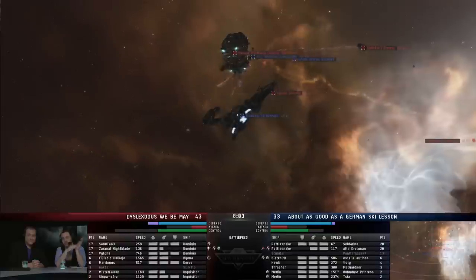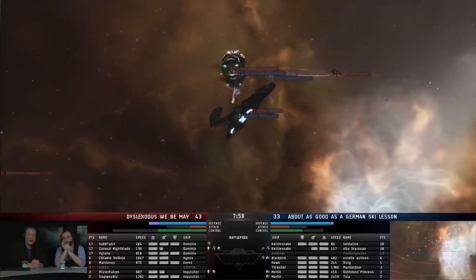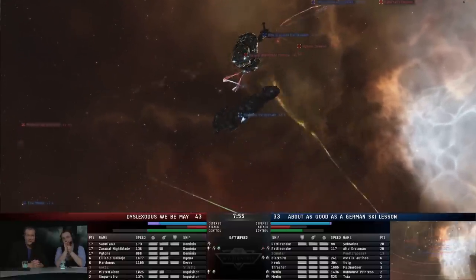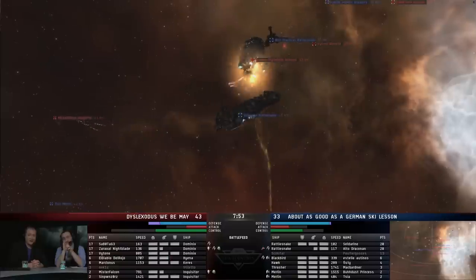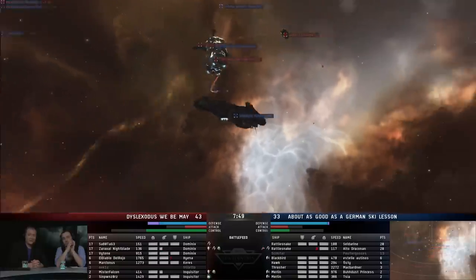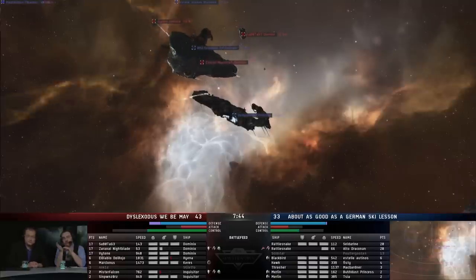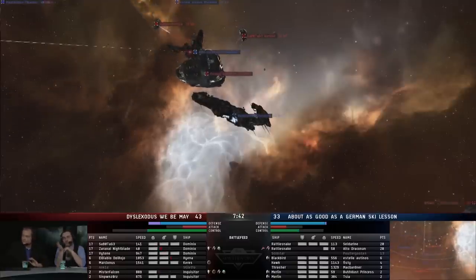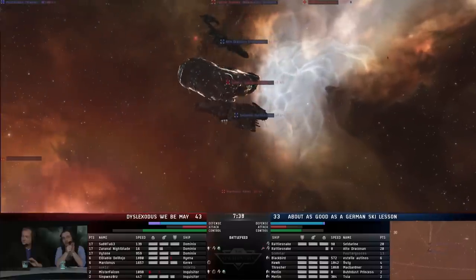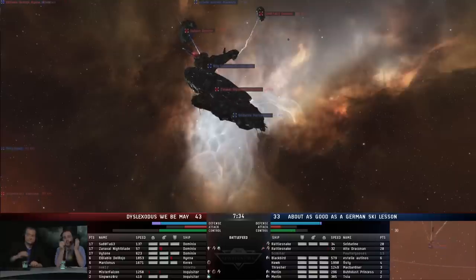Meanwhile the Dominix is catching reps from those Inquisitors. These Inquisitors, I think, are going to actually swing that fight. That Dominix probably would have gone down before the Rattlesnake if he didn't have those extra reps. But the two Inquisitors together, even though one of them is slowly dropping, are keeping that Dominix alive long enough. And once one of the Rattlesnakes goes down, that's like half the DPS off the field. These Merlins need to get on top of those Inquisitors really quickly. The Inquisitor of Mr. Falcon is already going down as Alto Draconin's Rattlesnake is about to drop.